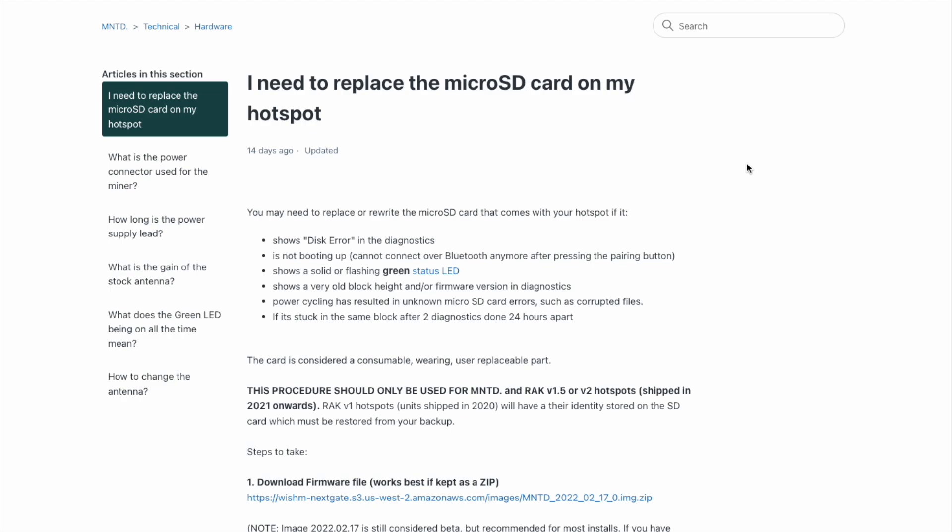First, let's understand if you actually need to replace this micro SD card. Here is the actual Rack documentation about this replacement. You may need to replace or rewrite the micro SD card that comes with your hotspot if it shows disk error in the diagnostics, is not booting up, shows a solid or flashing green status LED, shows a very old block height or firmware versions in diagnostics, or power cycling has resulted in unknown micro SD card errors such as corrupted files, or if it is stuck on the same block after two diagnostics done 24 hours apart.